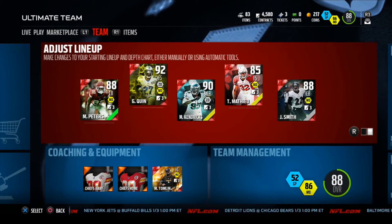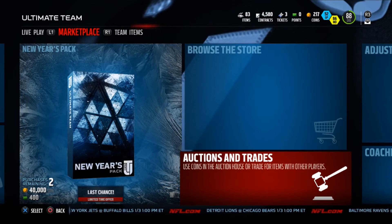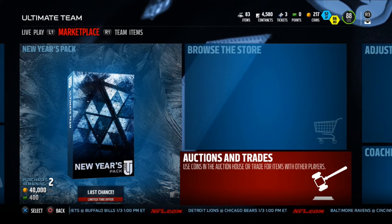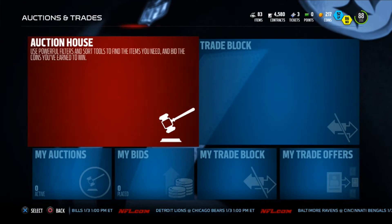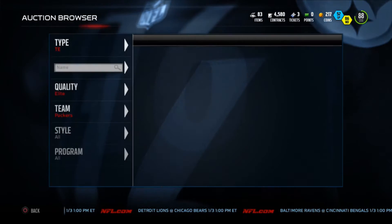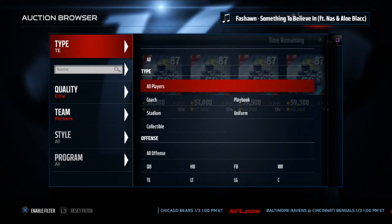I'm gonna go to the auction house. We're looking for the best elite free safety for you to buy — affordable but a little bit pricey — but you get the best out of your team. So let's check it out, let's go to free safety.